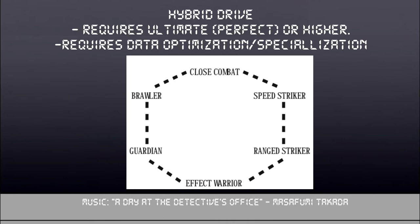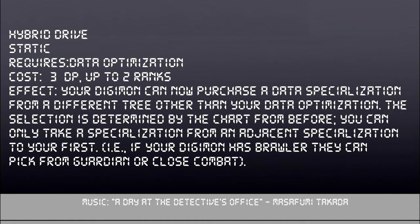The next quality is Hybrid Drive. It costs 3 DP per rank with a maximum of 2 ranks, but you must have Perfect — also known as Ultimate — or higher, as well as a data specialization and a data optimization. What this does is let you pick a specialization from a different tree adjacent to your own on the chart. For example, if you had Close Combat and Flurry, you could buy Uncatchable Target. As the document notes, this quality is generally only worth taking 2 ranks of at ultra or higher, due to the ability to get multiple specializations from another tree and the massive DP pool at that point.